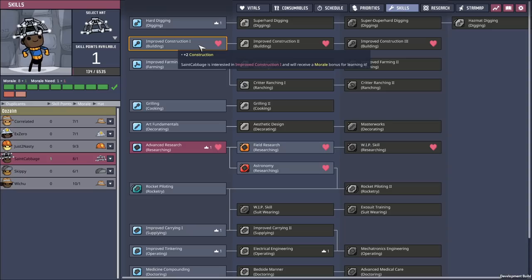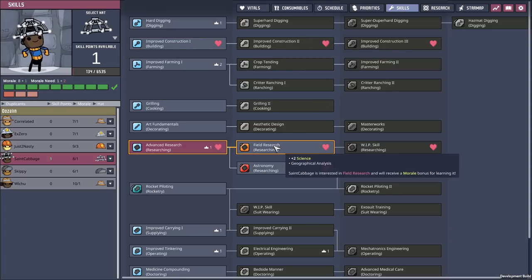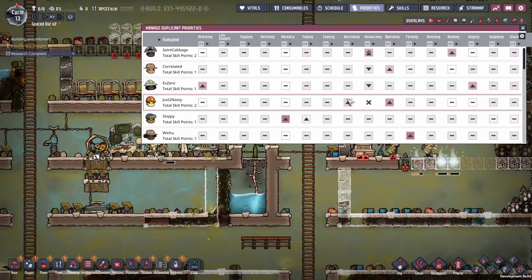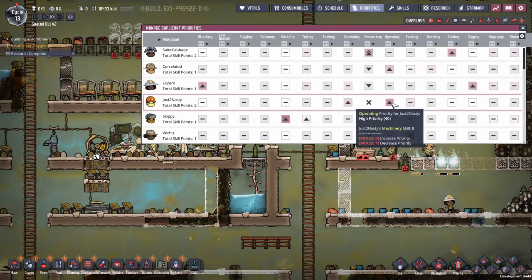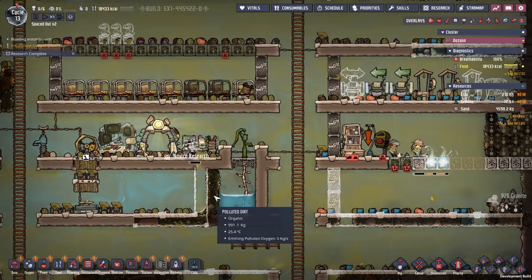That's because you're not really a good researcher - you're a researcher but you're also a constructor. That's why nothing gets done on this construction side, because my constructor is also doing research. Researching is too high priority. Researching is nice and all, but this one will be spindly grub food that we don't have yet.